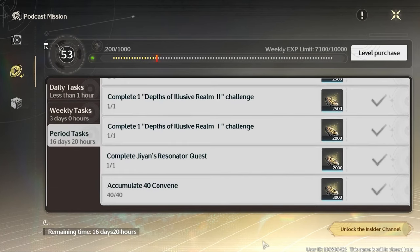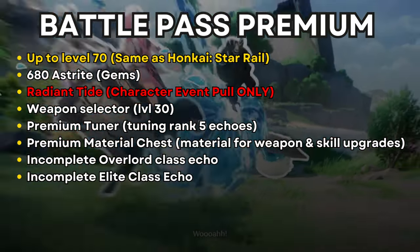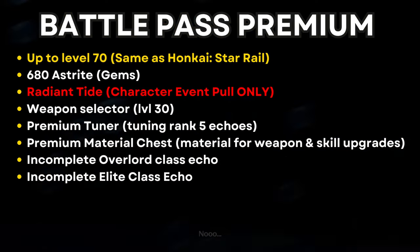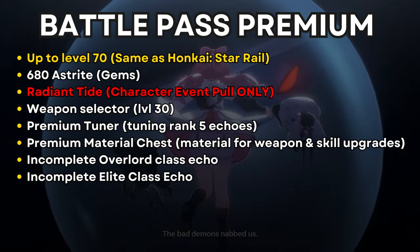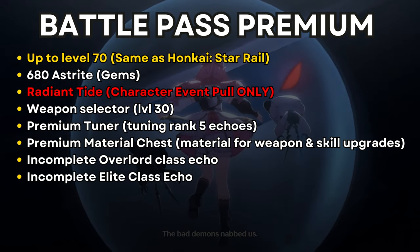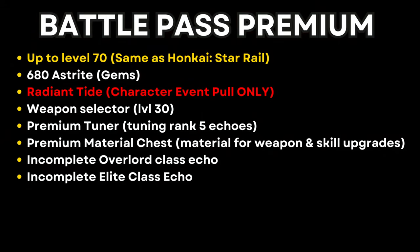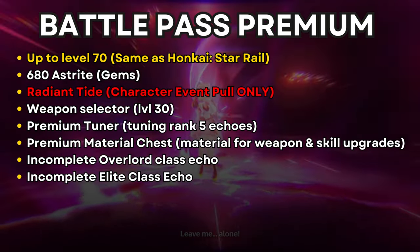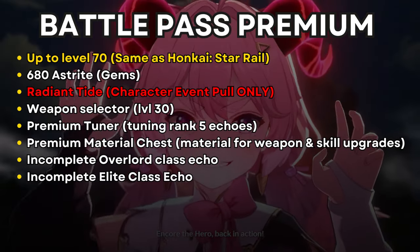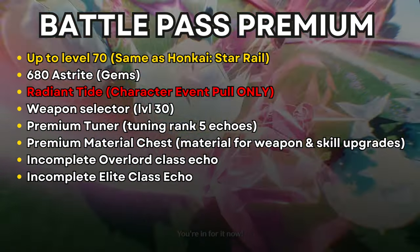From the $10 version of the battle pass, you will get 680 Asterite — that's the gem currency. You'll also get the weapon selector at level 30, some premium tuners for tuning rank-five star Resonators, a premium material chest containing materials for weapons and skill upgrades, and also an incomplete Overworld-class echo and an incomplete Elite-class echo, which from my understanding is a random echo you're not able to select.